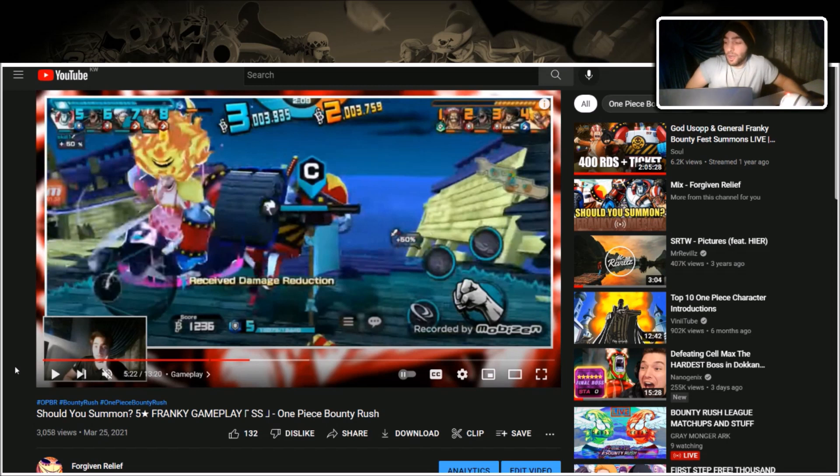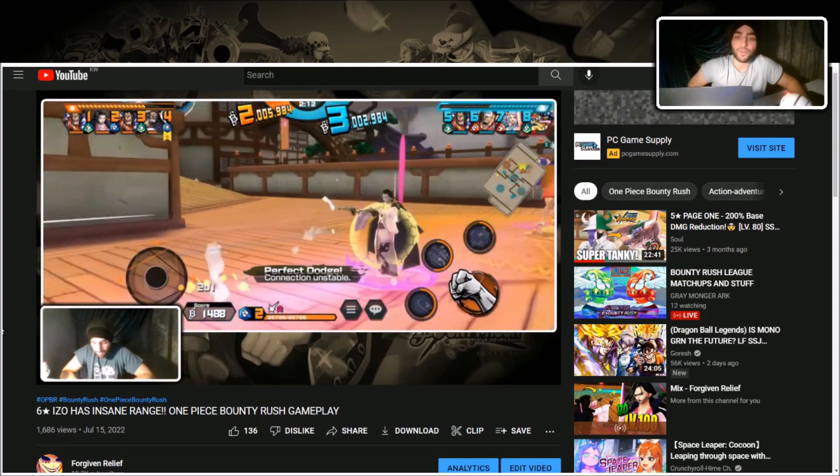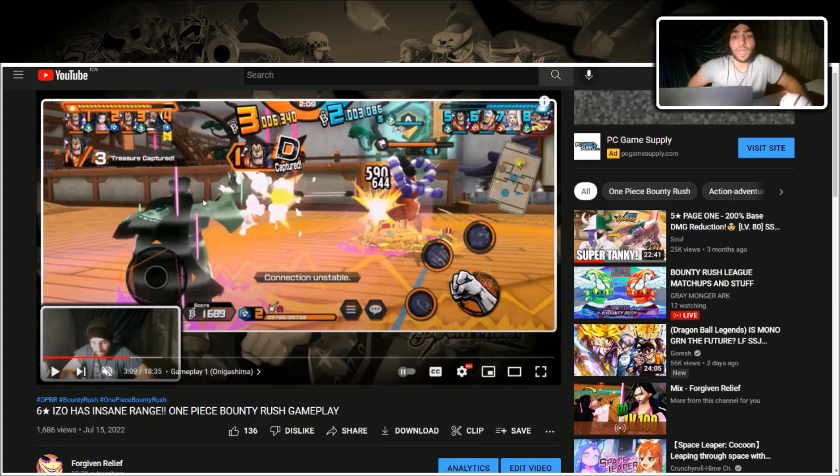For the second anniversary we got EX Oden. When he came out people were confused on how to stop him from capping the flag. There are two ways: either attack him from outside the circle where he's capping, or knock him back. Izo has a lot of range, but you don't need insane range — as long as you're attacking from outside the circle. At full HP he has a lot of Resist Stagger, so you need to deal a bit of damage first.